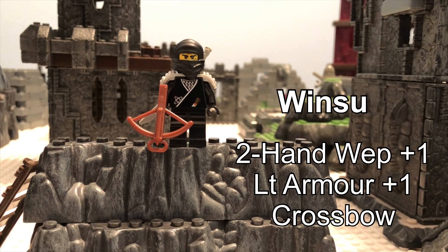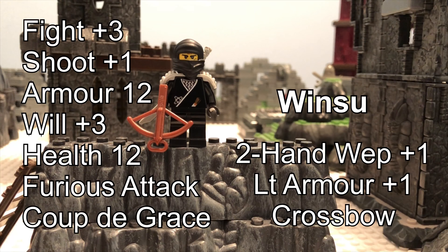Winsu is wearing their magical leather armor plus one that the warband stripped from the injured infantrymen, and he's carrying a standard crossbow. For his improved stat he's chosen to increase his fight to plus three, and he has the tricks of the trade of Furious Attack and Coup de Grâce.